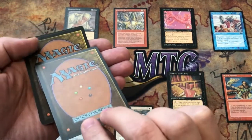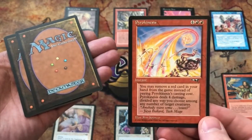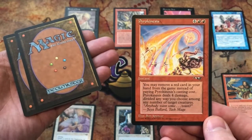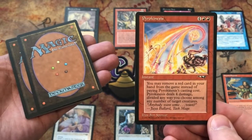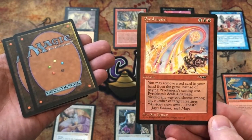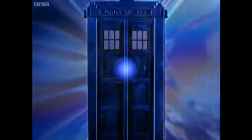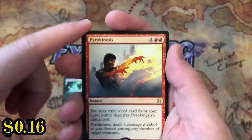Alright — wait, I missed one hiding there. So this is the second uncommon; that was the first. Pyrokinesis: four and two red for this instant. You may remove a red card in your hand from the game instead of paying Pyrokinesis's casting cost. It deals four damage divided any way you choose among any number of target creatures. That is a rare in Eternal Masters, I believe, so it's not a super hit here.